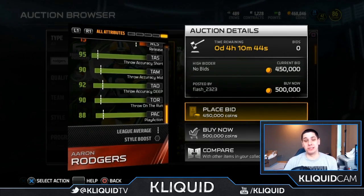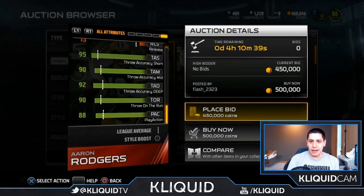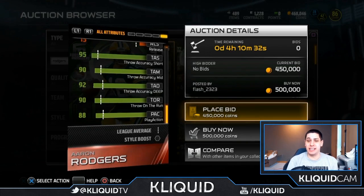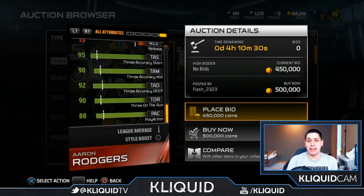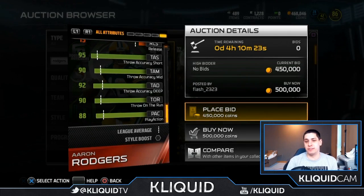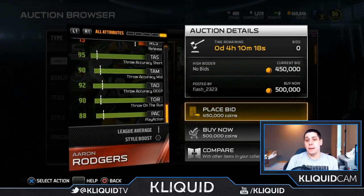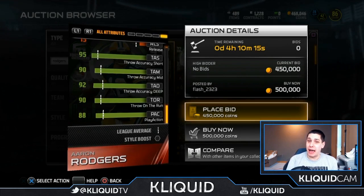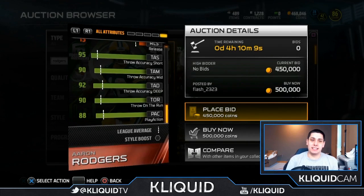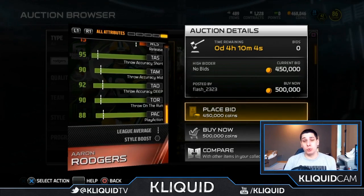Although Rogers is only a 65 carrying, so if you're going to try and run with this Aaron Rodgers item please be sure to cover up or slide, otherwise you're going to be fumbling quite a bit. As for pass accuracy, Peyton Manning is better overall — he has 99 accuracy for short and mid, whereas Aaron Rodgers is down at 95 and 90 for those attributes, so it's a fairly significant difference.